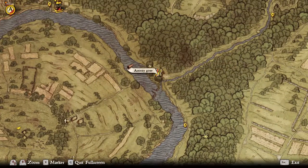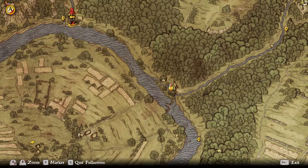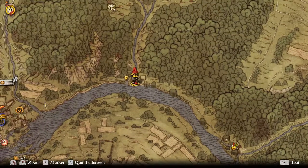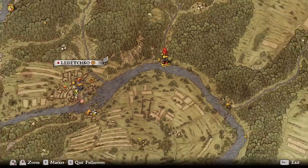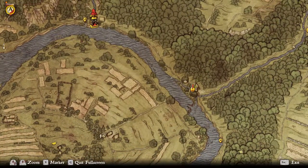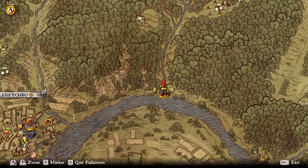There are other routes you can come from. If you've already done the miller Peshek quest, the Good Thief, and gave the ring to the person of interest over here, you can go ahead and move a little northwest and you'll end up in this area — basically between Ledeshko and the place where you turn in the quest.